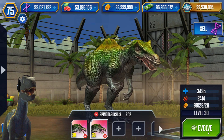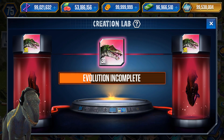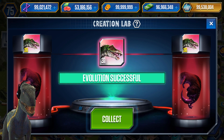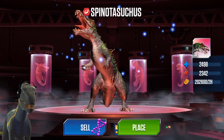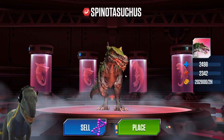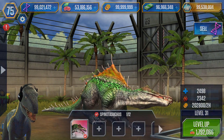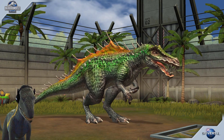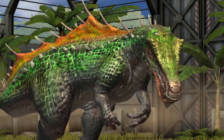Let's see what the maxed level 40 looks like - whoa, it already looks badass! It looks like it might have red teeth... actually they do look white on closer inspection. Final evolution: Spinotasuchus. What happened to your jaw? And there we go!